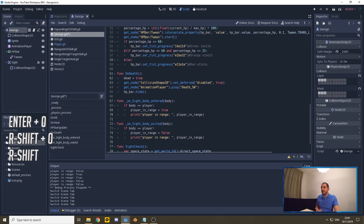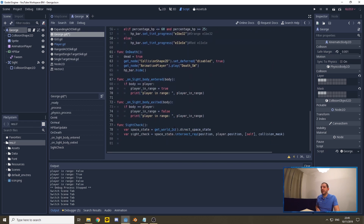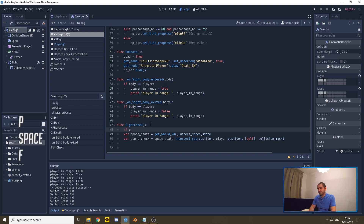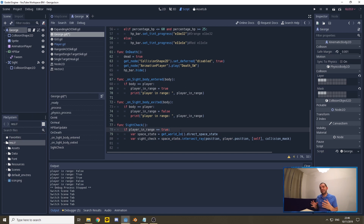This sight_check function runs on every physics process frame — but we don't want every single enemy on the map doing this all the time. So we wrap it in a check: only if player_in_range is true do we cast the ray. That means if you have 200 enemies but only eight are in range, only those eight cast rays. Having all 200 do this constantly would waste processor power on the device.